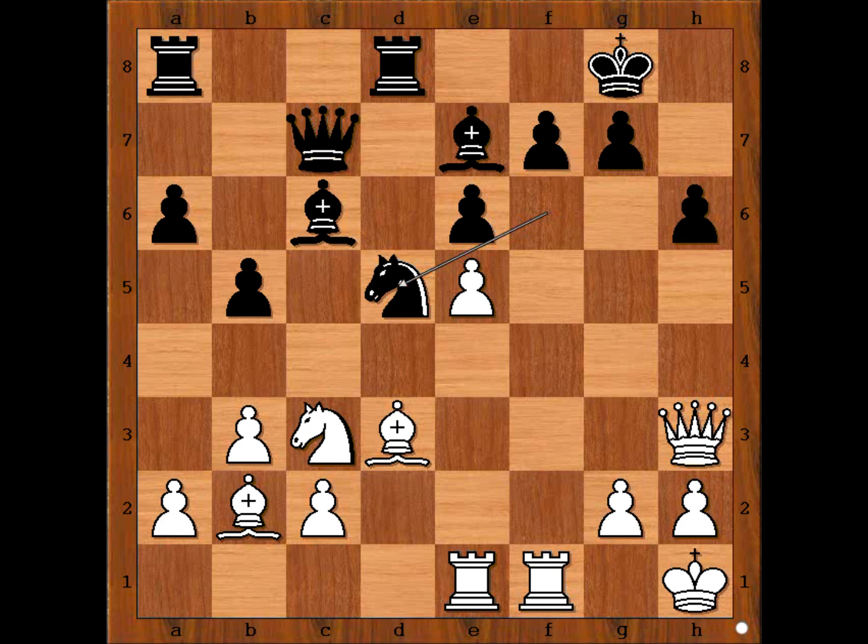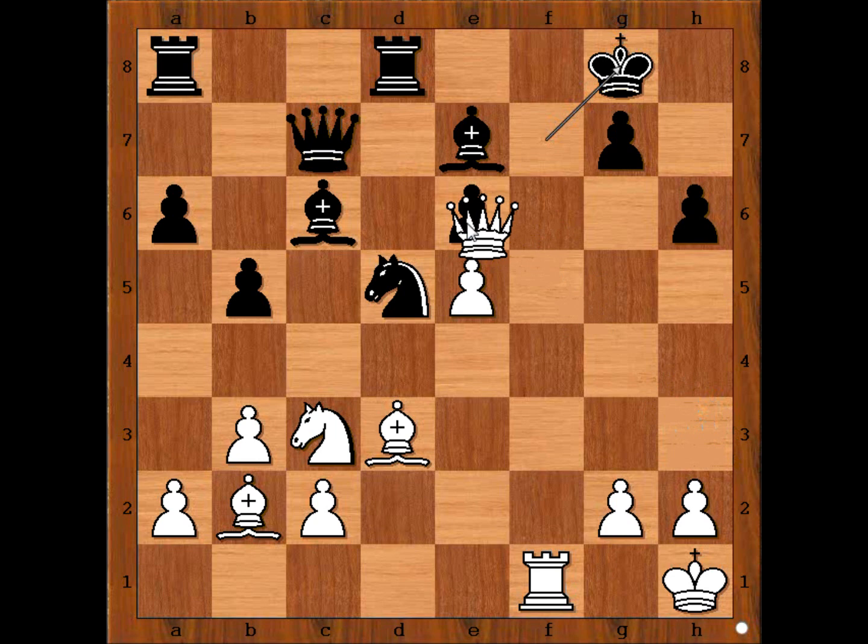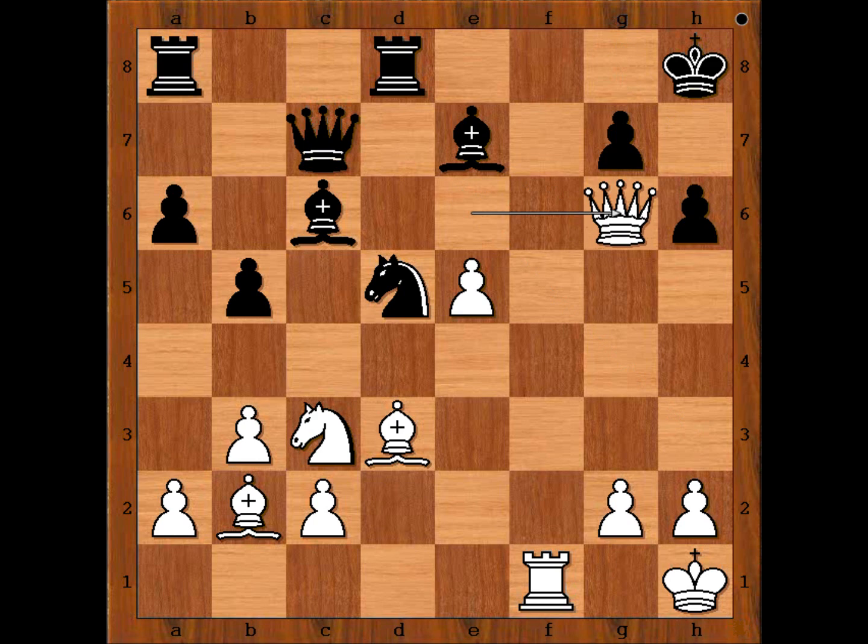Have a good look. White has a chance to sacrifice the rook on f7, then king takes rook, rook to f1 check, and if king goes to g8 — check — and after king to h8, queen to g6, and white is winning.